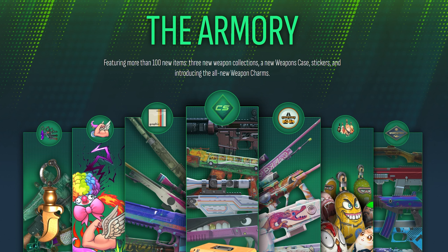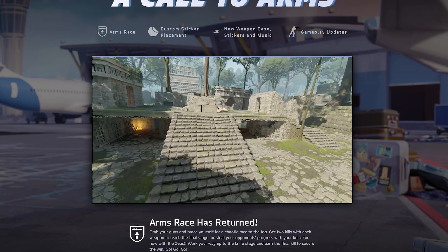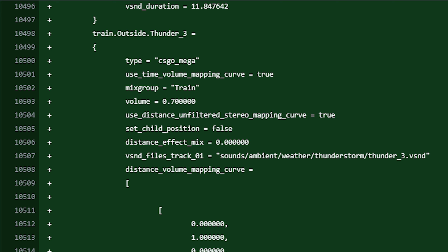Just when you think Valve's most recent addition — the Armory update to Counter-Strike 2 — was it, that couldn't be further from the truth, at least for right now. Just like most CS2 updates, especially the larger ones in file size, they tend to come with dozens of future update leaks via datamines, and last night was no different.